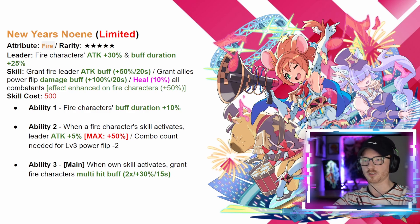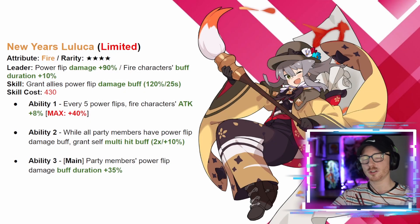When she's in the main slot, ability three: when her own skill activates, it grants fire characters a multi-hit buff — two times plus 30 for 15 seconds — so all your fire characters are going to be hitting twice for that extra 30 for 15 seconds. She is a fantastic character for any fire team building power flip damage while increasing buff durations, and she heals your whole team with that 10 base and the enhanced 50 heal. Definitely going to be trying to pull her when she comes out.